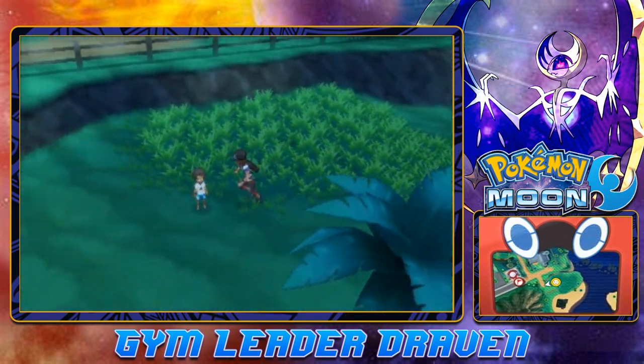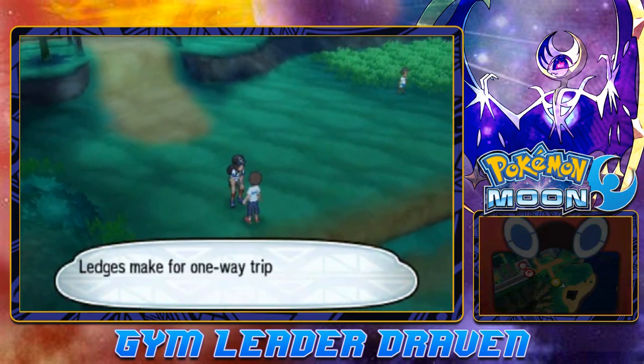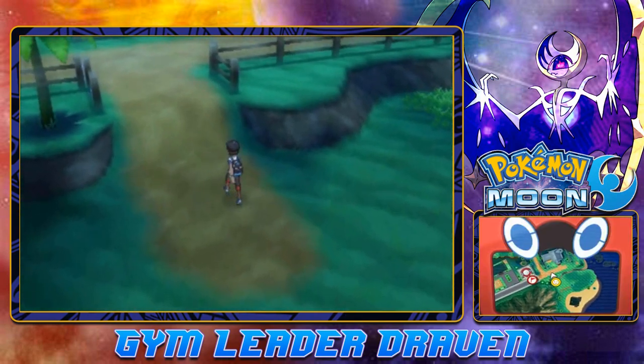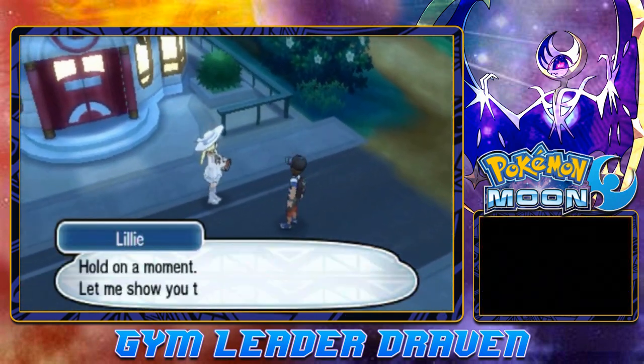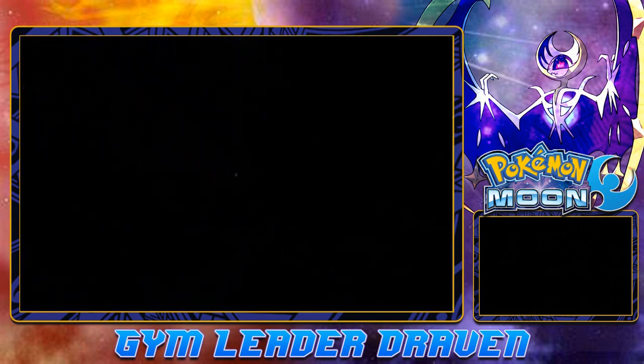That's three Pokemon on the team. Already beat everybody else right here. This guy's talking about the ledges that you can actually jump. Before we go, let's go straight to the next place because there is a Pokemon Center waiting for us. Lily's like, hold on a moment, let me show you the Pokemon Center first. Let's go ahead and take a look at this Pokemon Center, see what's up.